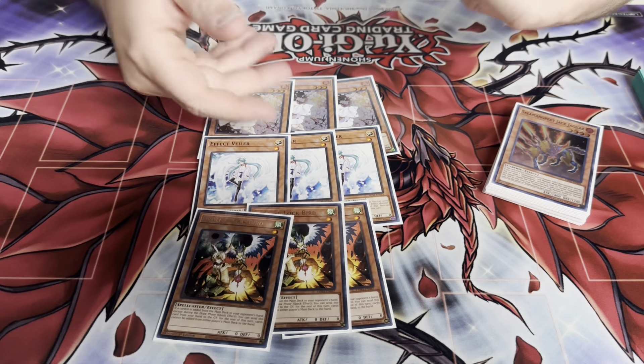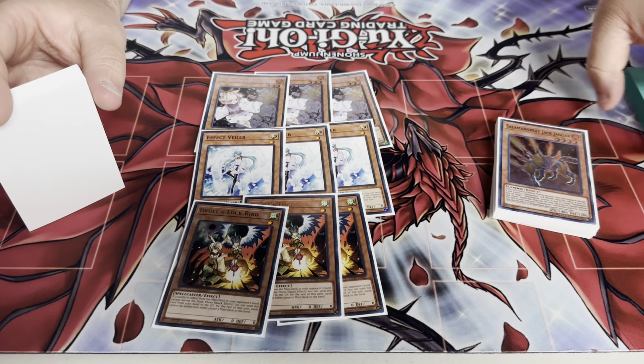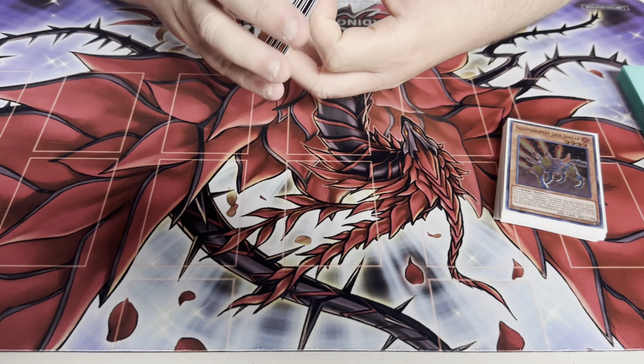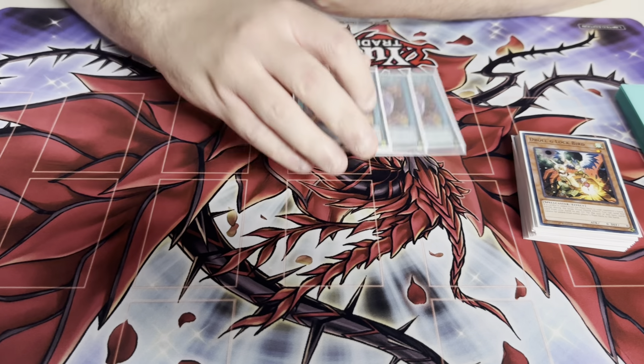Usually I grab back Ash a lot if I don't need to grab back Gazelle — like for follow-up. But usually you just grab back Ash. It's at one, and if it gets D.D. Crowed or banished then you don't have it. Hopefully the economy will fix that.